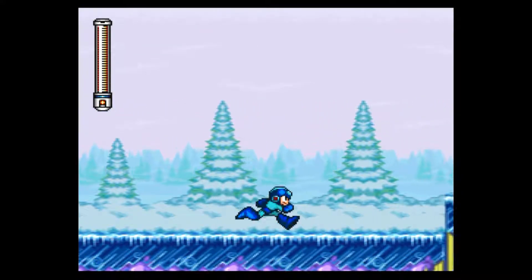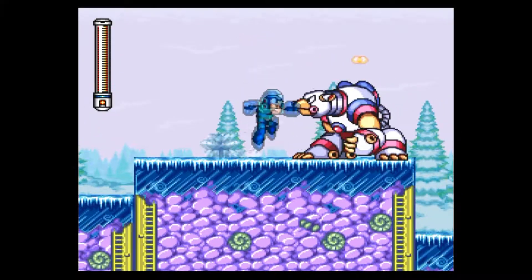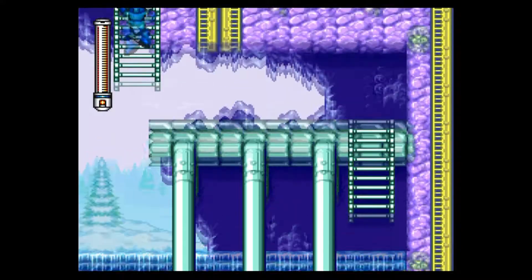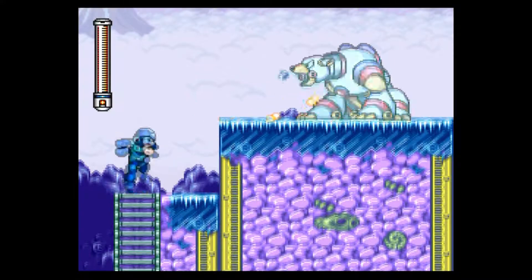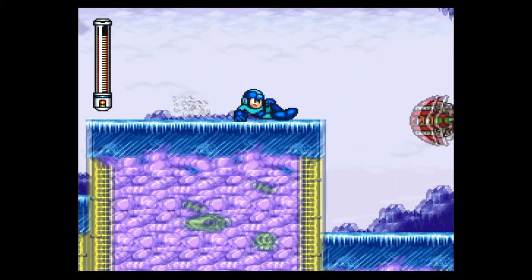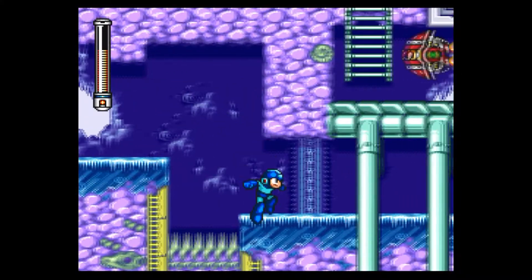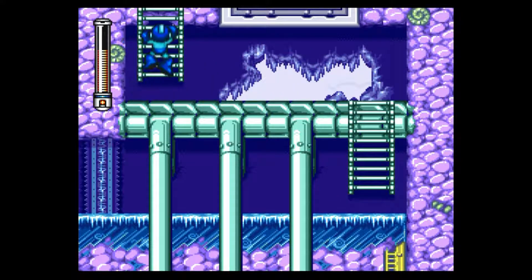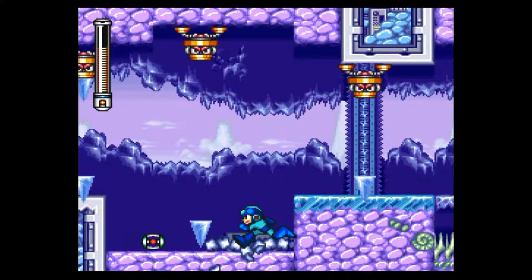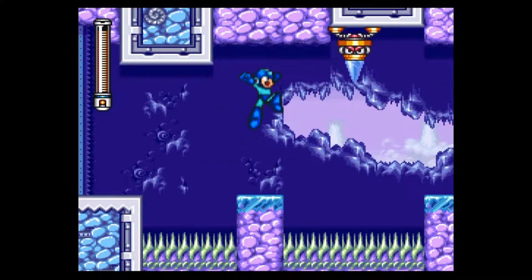I don't want to waste any more time, so here we are in Freeze Man's stage, where we have big gigantic polar bears. And obviously it's a winter wonderland, so don't be surprised. Be careful not to get hit by the frozen icicles that enemies will make and throw at you. Watch out for these guys — they're like the shield enemies from the previous games, same basic concept, just don't look the same anymore. Watch out for the icicles in the ceilings — if you shoot them, they will drop.